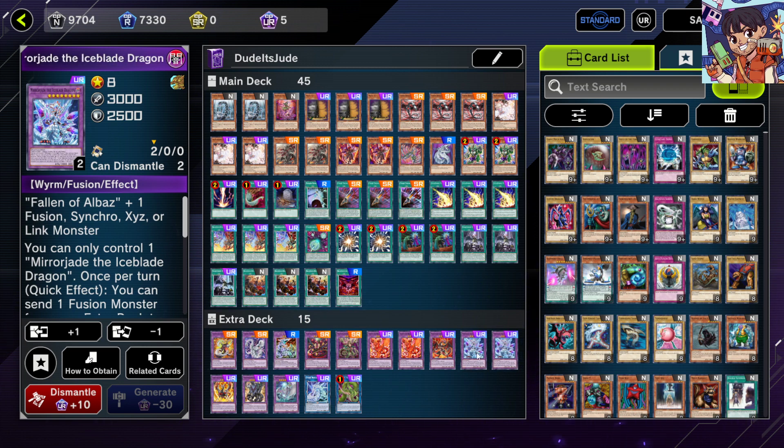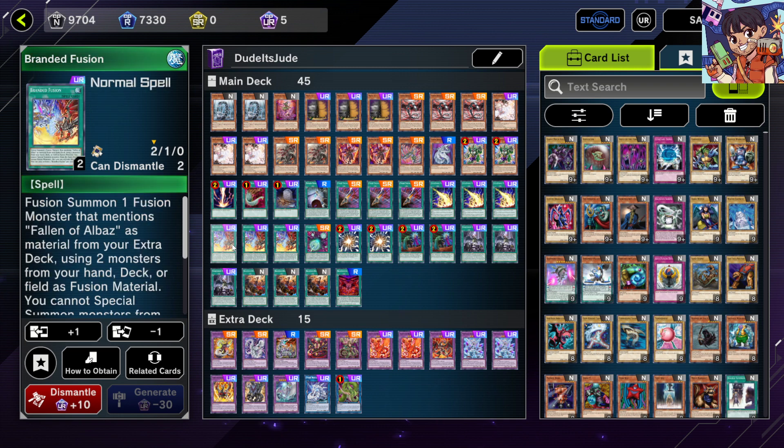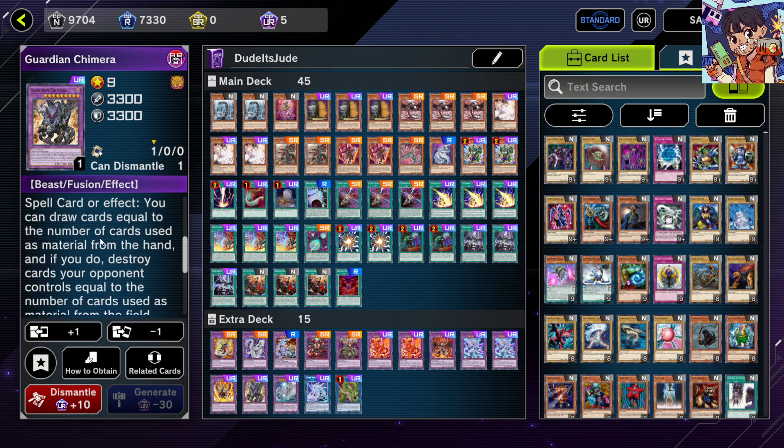One Lubellion — similar to Albion, gives an extra fusion summon. What I like about Lubellion is that fusion materials can be returned to the deck, great for grind game scenarios and retrieving stuff. I like summoning something with Albaz then returning Albaz so I can reuse Branded Fusion on a later turn to close out the game.